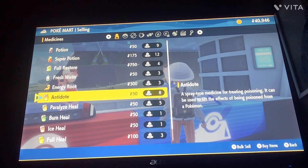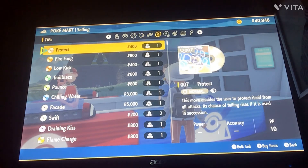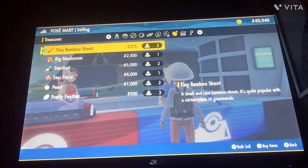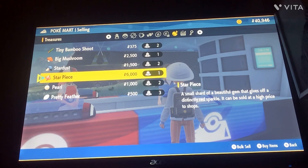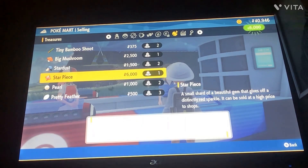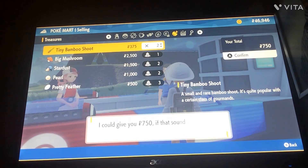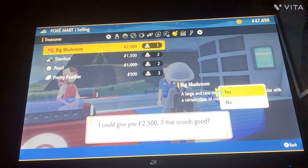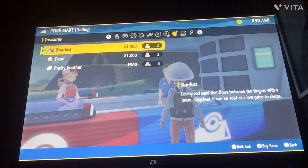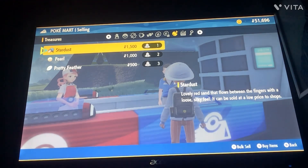This is how to sell. Find something you want to sell — for example, you can sell your treasures. A Star Piece, for instance — selling it gives you a bunch of money. I recommend selling everything you have because it doesn't really have a purpose otherwise. It's actually a pretty good strategy for getting money.